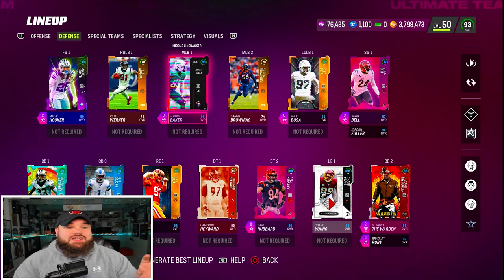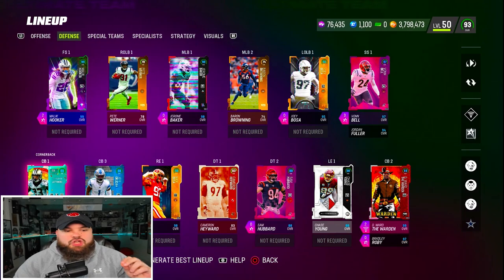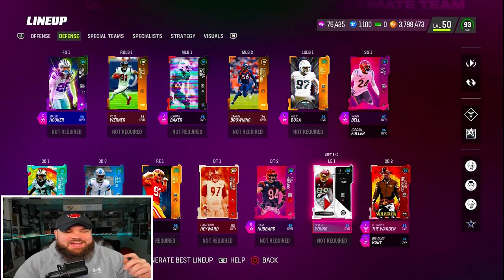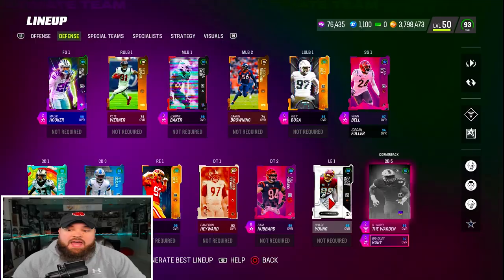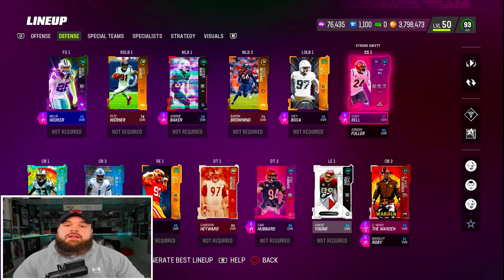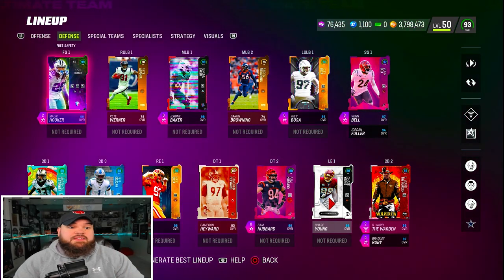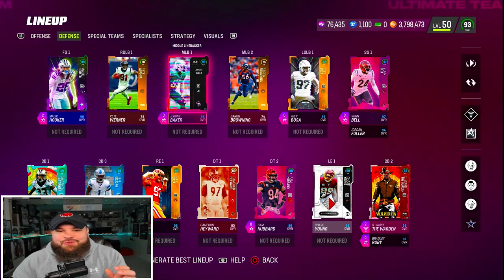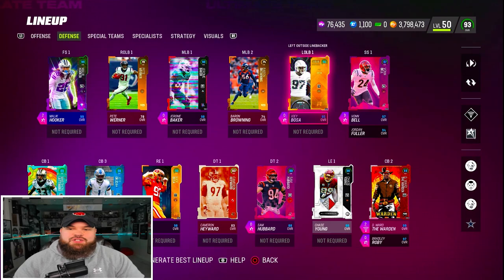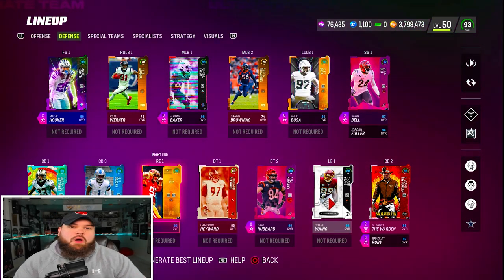We had to get a playbook that really utilized four wide receivers, so we're going to be using the Saints playbook today, running tight offset tight end with four wide receivers. On the defensive side, we'll go over the secondary first: we got Marshawn Lattimore, Denzel Ward, Jeff Okuda, Eli Apple, and Bradley Robey. At safety we got Von Bell and Malik Hooker. Our user will be Dolphins great Jerome Baker, and for pass rushers we got the Bosa brothers.